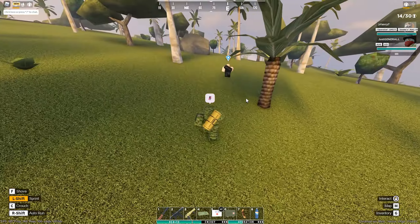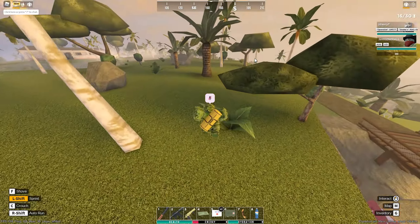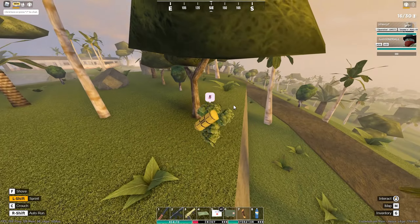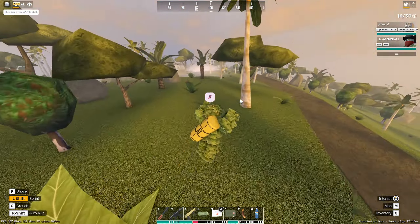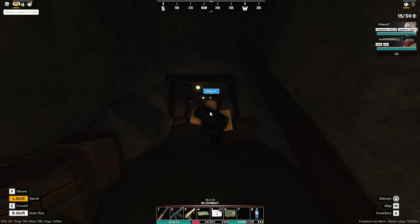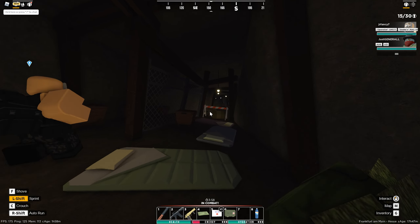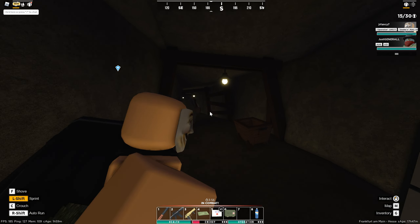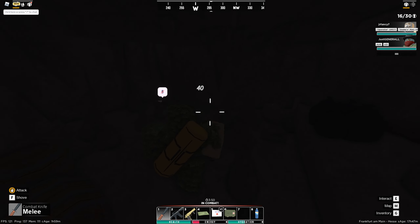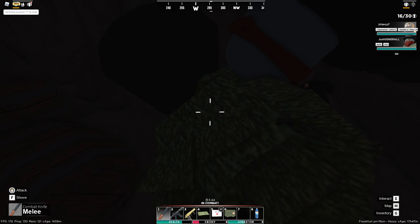If you run around the smuggler's area enough it will eventually spawn in, but it's getting dark so we're heading to the Mines. Down this cave you can find the Caveman zombie — keep running forward straight through, and up to the right is where he spawns. There he is! This guy has a chance to drop a Katana, called the Forge Katana, which is actually pretty good.